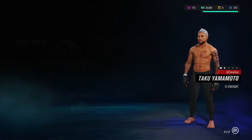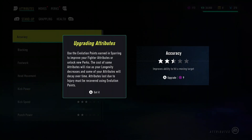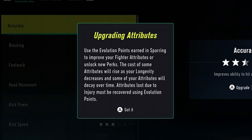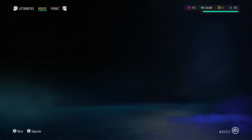Fighter evolution — this seems like a skill tree kind of thing. I've got 30,000 earned in sparring to improve fighter attributes or unlock new perks. The cost of some attributes will rise as your longevity decreases and some attributes will decay over time. So I want to learn as soon as possible — it's hard to teach an old dog new tricks.